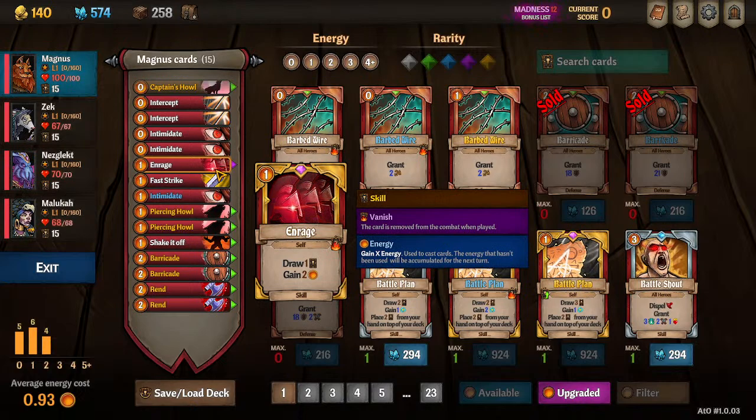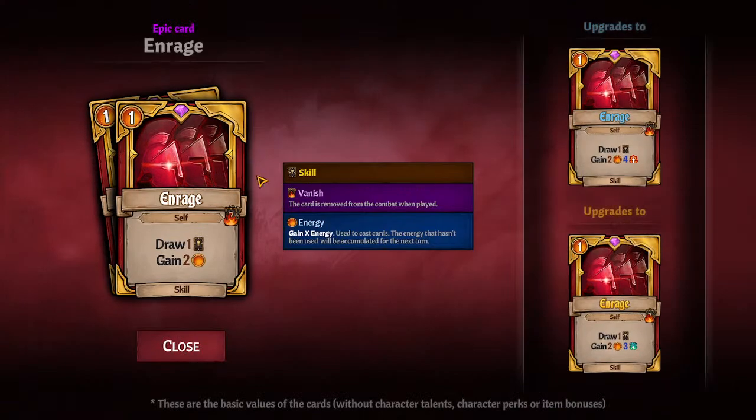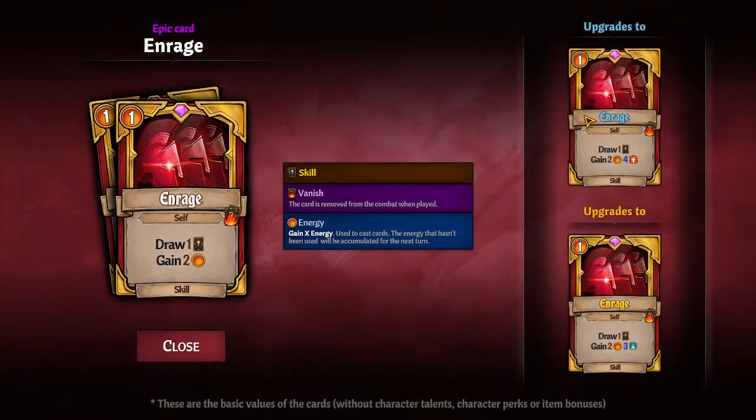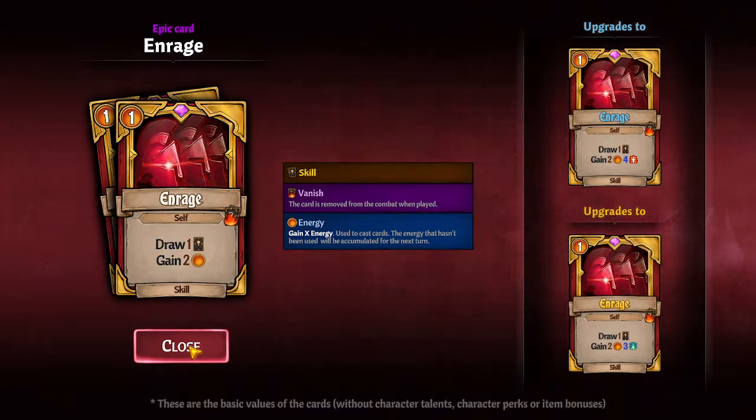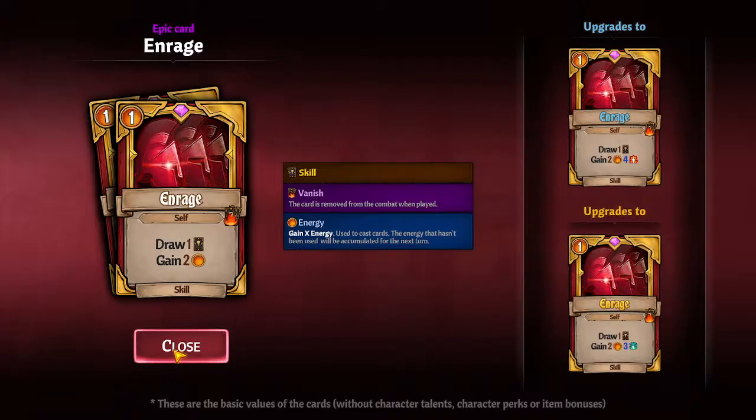Enrage — best card for Warriors. You will take every single one of these. If you could have 50 in your deck, you could probably run 50. I'd probably stop at about 15-20, but there's really no downside to picking this card. There's no need to upgrade it because both upgrades are damage-oriented, and Magnus is not going to be our damage dealer for the majority of the time. We'll have a couple attack cards by the end, but he's not the one we're stacking all the buffs onto.